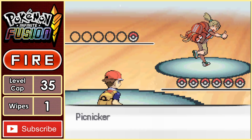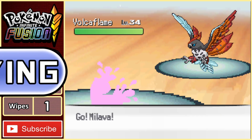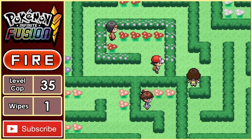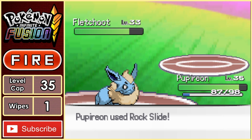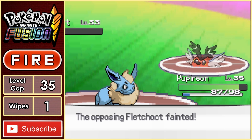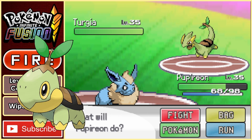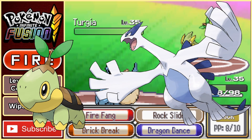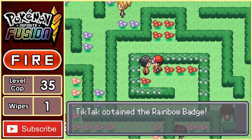After some battles with the trainers, we can see that all the Pokemon are part Flying type, so it's safe to assume that Erika will be a Flying type gym leader. We get to Erika in the center of the maze and start the battle. Pupirion knows Rock Slide, and with that move it can take out both the Fletchute and the Nocturic with a single hit. Her ace Turgia, which is a Turtwig fused with a Lugia, actually puts up more of a fight thanks to being pretty bulky. Eventually we take it out with some Rock Slides, giving us the win and half the gym badges in the game.